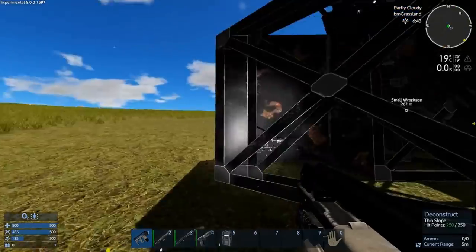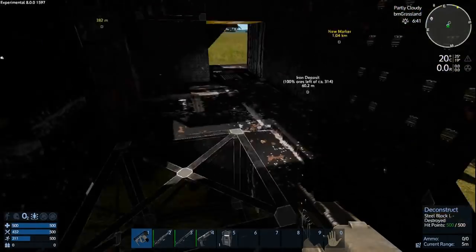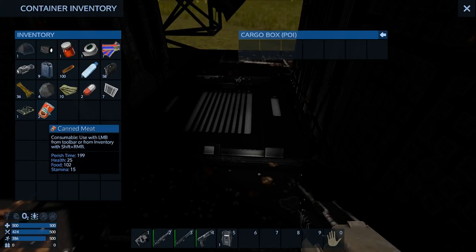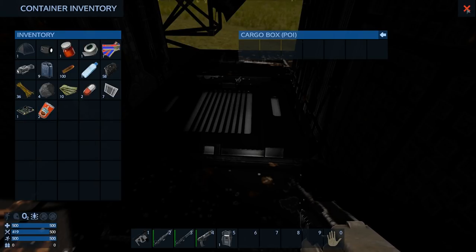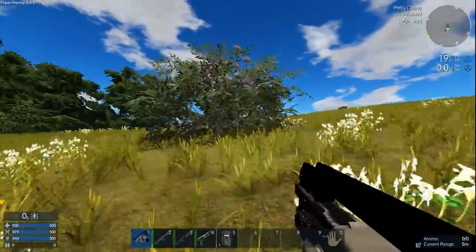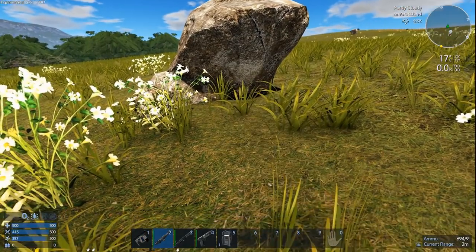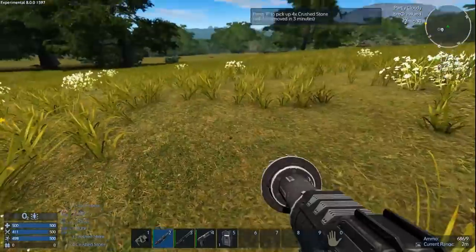Let's find whatever little goodies it's got. It's probably just going to give us a couple of steel plates. Some really good goodies — nice! Some electronics — awesome! Let's go get these berries. We're going to kick these stones and get the drill out.